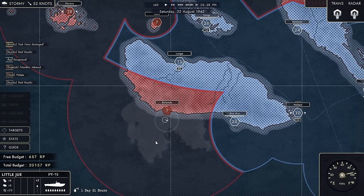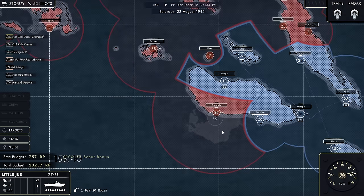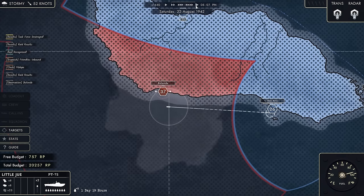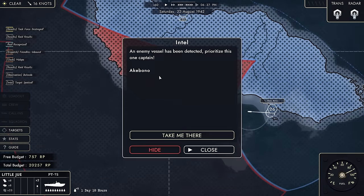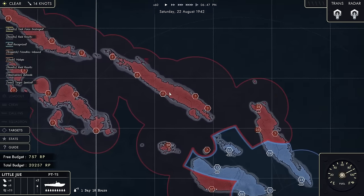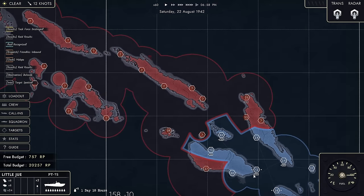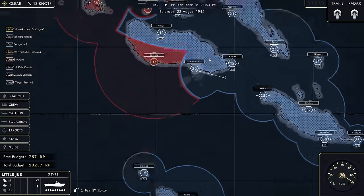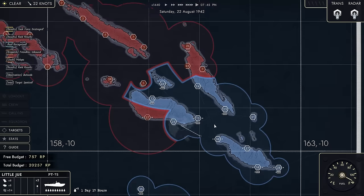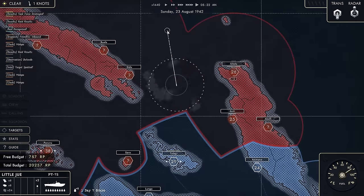Excellent - now on to Bolonda. Scout the place out. I'm intentionally not using radar. That's a pretty strong position at 37. Let's refuel and rearm over here. Intel target spotted - the Akebono. Where? All the way over there - that's like halfway into Japanese territory. That is really ambitious. It's going to be a challenge to try and take that thing out. I do have a lot of range with this torpedo boat, and seeing as I can resupply between various ports, I should be able to get there. Let's use radar and go hunting.